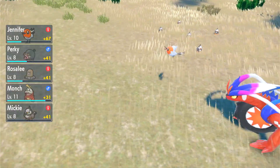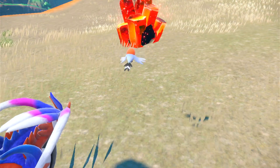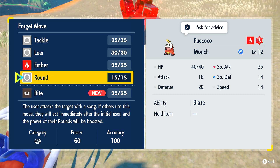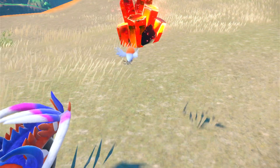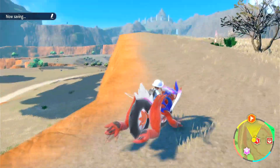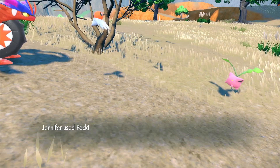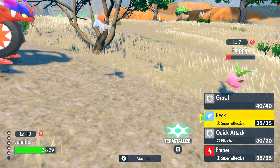We've got a bit of an audience watching — because we've kidnapped one of their family! Munch wants to learn Bite — hell yeah, get rid of Round. Yeah, get rid of Round.